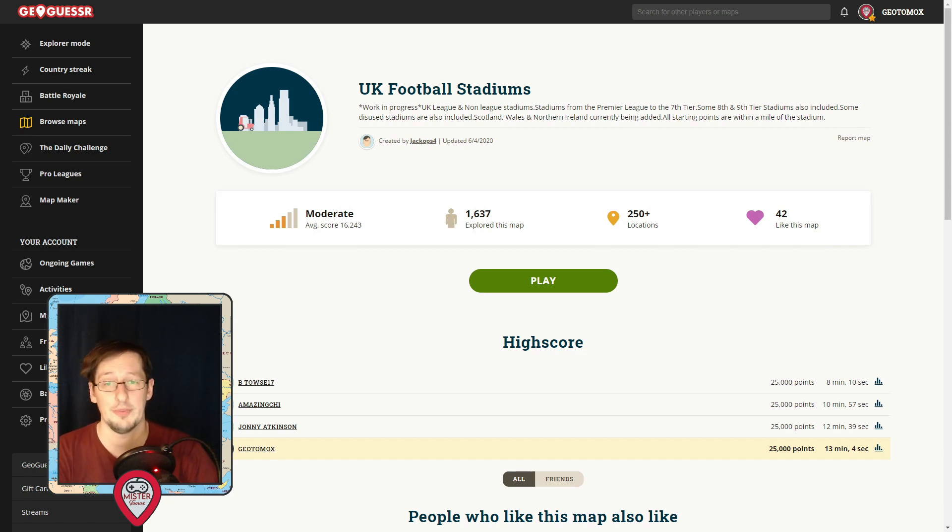We are going to be playing this map which has been created by Jack Ops. If you want to play this map, I have put a link down below in the description. It's got football stadiums from England, Scotland, Northern Ireland, Wales, all the way down to Tier 9 — some very obscure non-league rounds. If you're into your football and like non-league, this is a really, really good map for you to play.